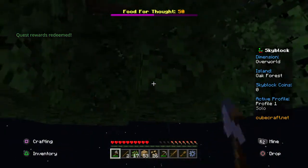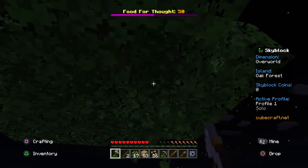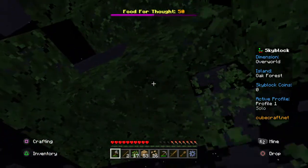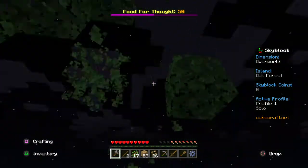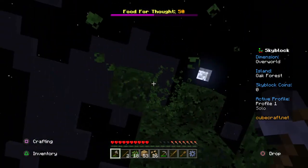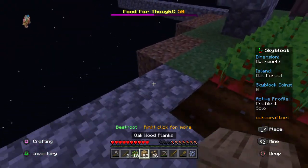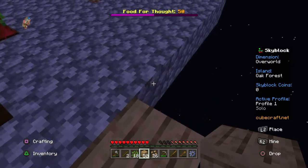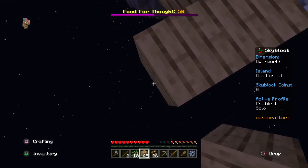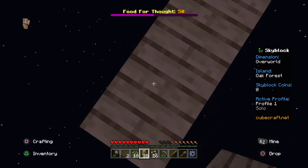I kind of want to make the rest of this island out of cobblestone — actually, wood planks would work better than cobblestone because we can get them way easier. It doesn't necessarily need to look clean — it'll look weird — but we might as well use the easiest material to get. Is that big enough? I'll make that a little bigger.